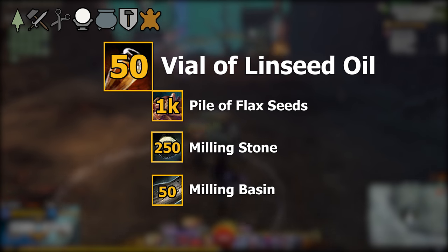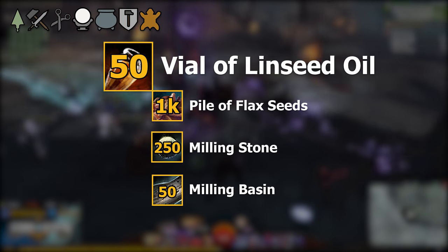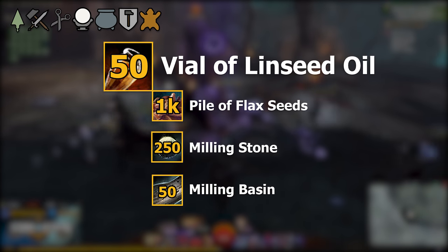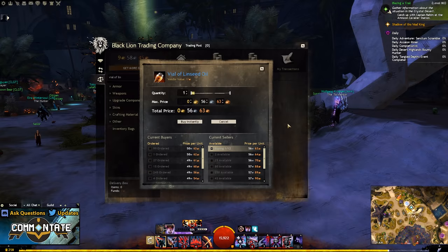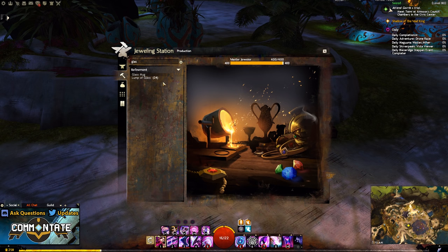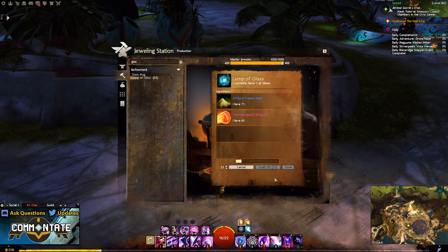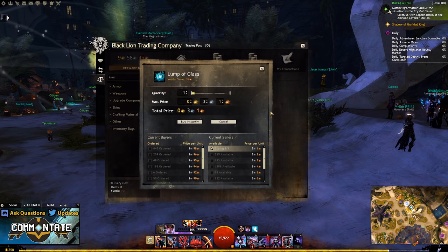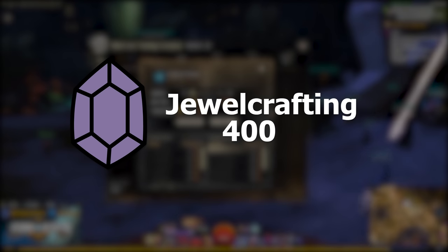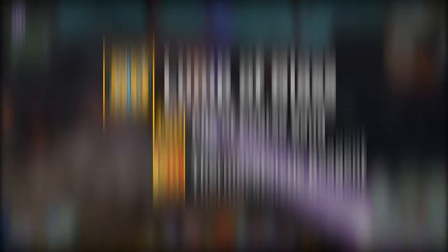After that you'll need another 50 vials of linseed oil — we already know how to get those, though keep in mind there are quite a lot of flax seeds needed overall. Finally you're going to need 50 lumps of glass, and for this you'll need a level 400 jeweler. If you don't have a jeweler, these can be purchased off the trading post and they're not too expensive. But if you have a level 400 jeweler you can craft these yourself using three piles of coarse sand and one thermocatalytic reagent each.